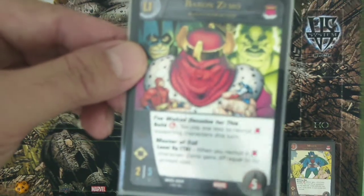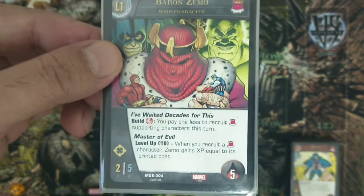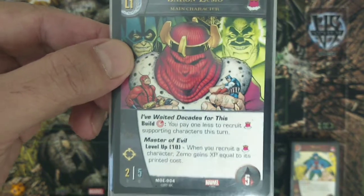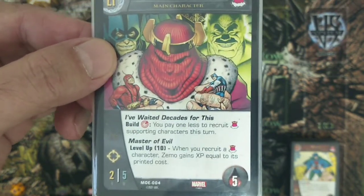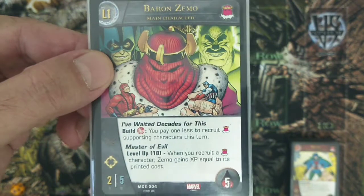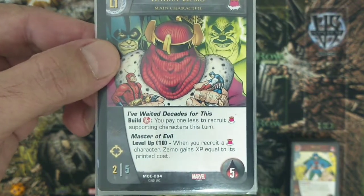Baron Zemo at level one is a two attack, five defense character with five health and range. He is from the Masters of Evil, and his superpower is 'I've Waited Decades for This': during the build phase, you may pay any red power symbol and you pay one less to recruit any Masters of Evil supporting characters this turn. Any character that costs one becomes zero, a two-cost becomes one, a three-cost becomes two — very fitting for Microverse Battles, which only allows a maximum of five resources per turn.